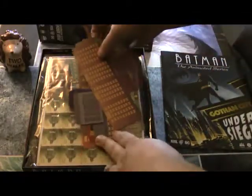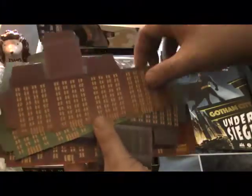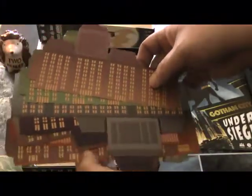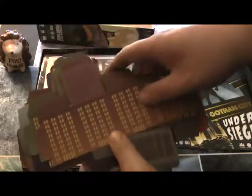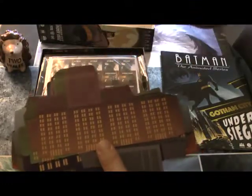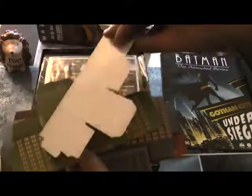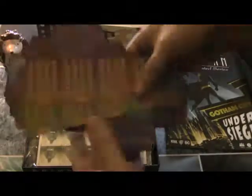We have the buildings. These are like the insert tab A into slot B type construction, which for this kind of game is cool. I mentioned in another video — like for Tower of Madness — I'm glad they didn't do that with that one. But these buildings will mainly be destroyed, so having this tab-slot style is not too bad. It looks like it's going to be very easy construction.